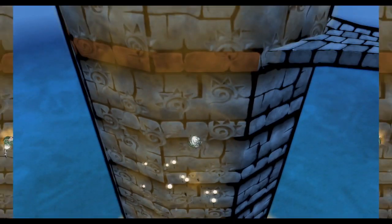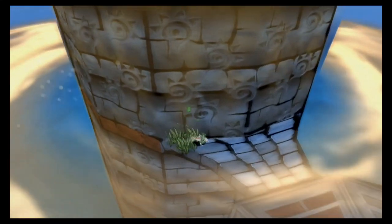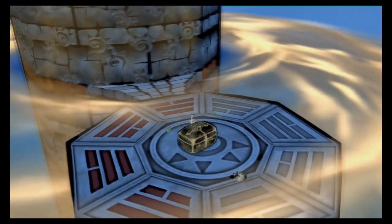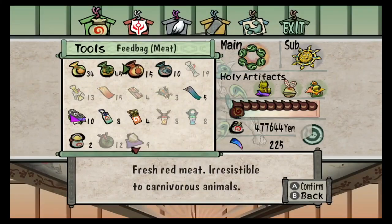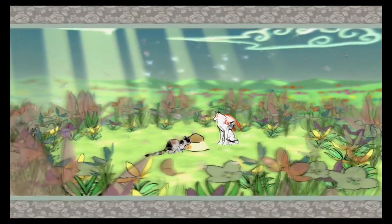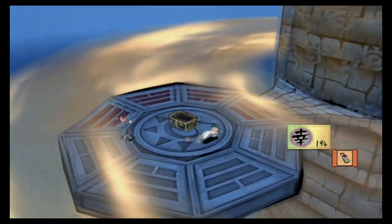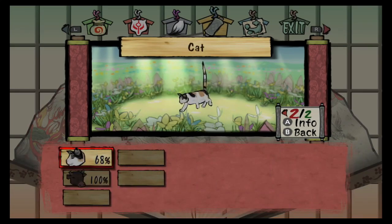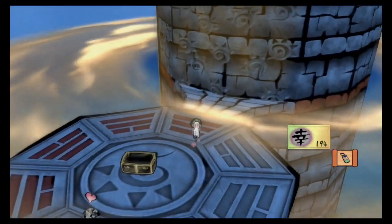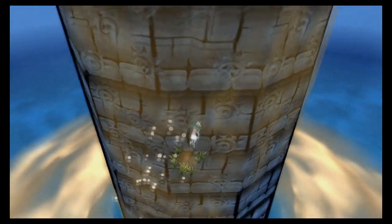Is that meowing getting any louder? It doesn't feel louder to me. Oh, there's a chest over here — Traveler's Charm. And another cat to feed. What's my percentage at for cats? It's gotta be in the high 60s by now, right? Unless there's really a ton of cats I still need to look for. 68%. Wow. There's still a lot of cats to go. Then again, it's not like we're near the end of the game anyway.